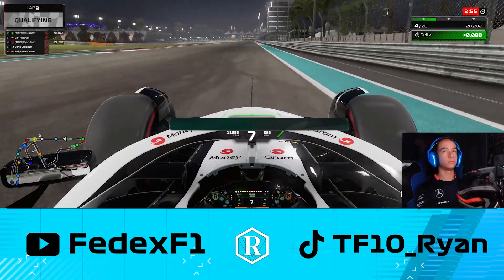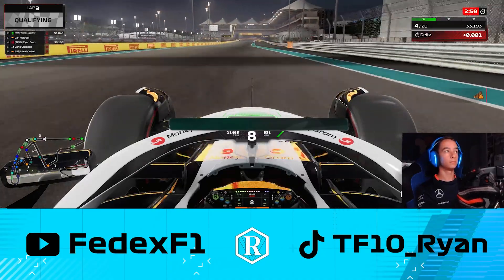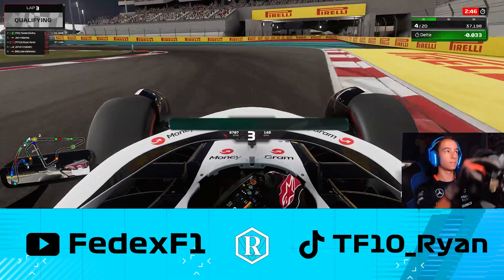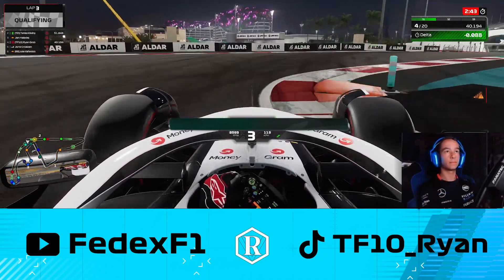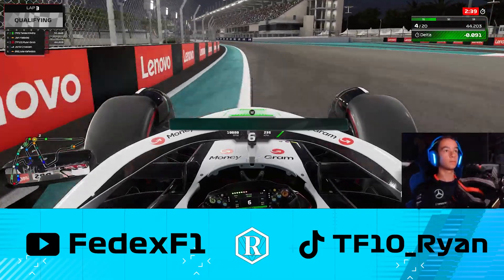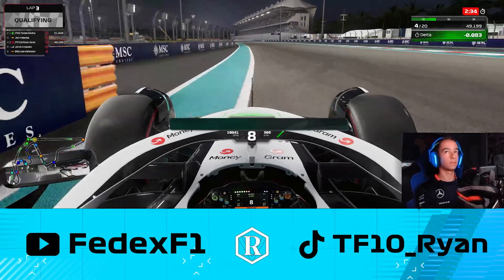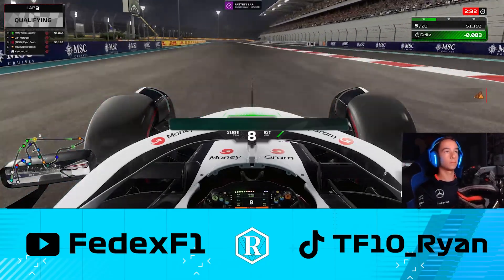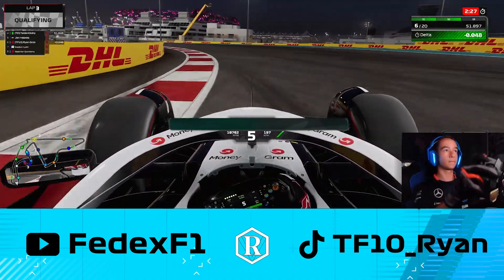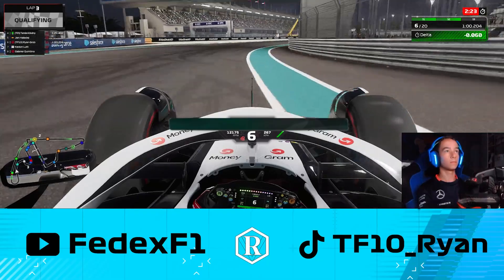We then head down the long back straight — I think this is the longer one — into the chicane. Getting a nice clean run through there and we gain nearly a tenth; that was pretty much perfect. One more sector to go. The middle sector split is looking like 51.89, which is a very, very good split if we can hook up this last sector.